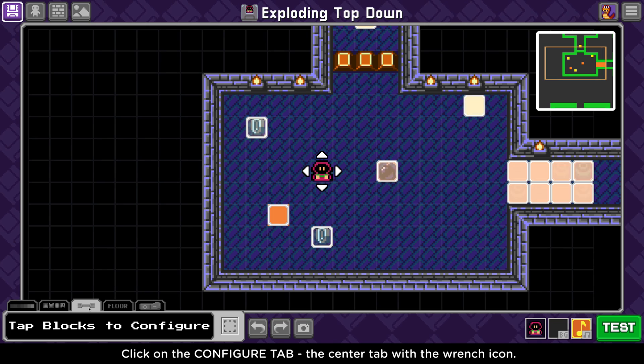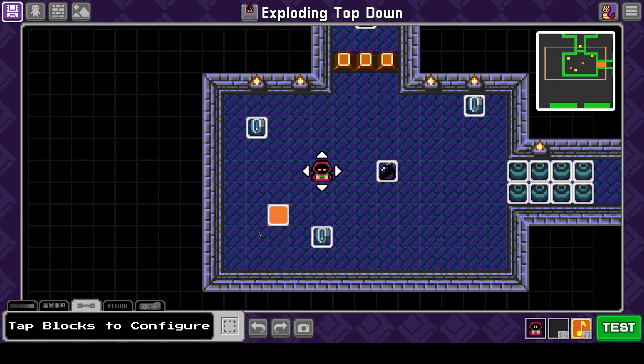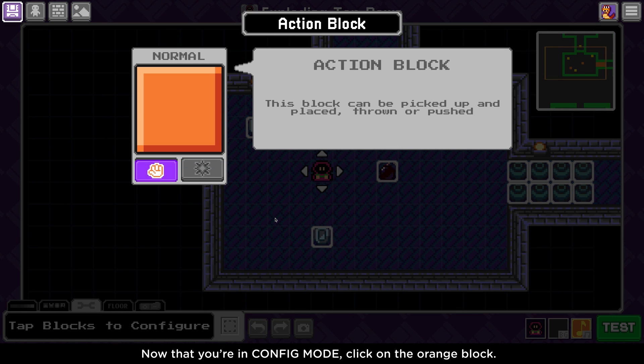Click on the Configure tab, the center tab with the wrench icon. This enters config mode. Now that you're in config mode, click on the orange block.